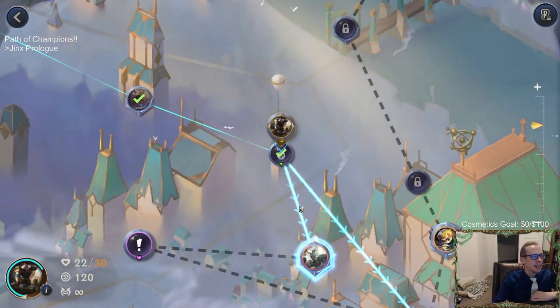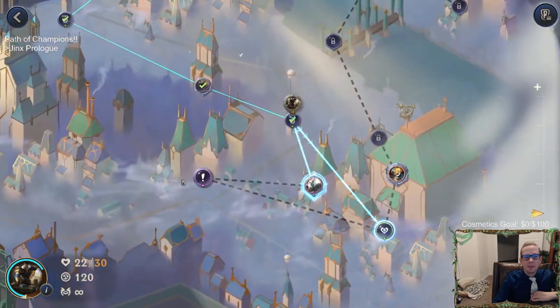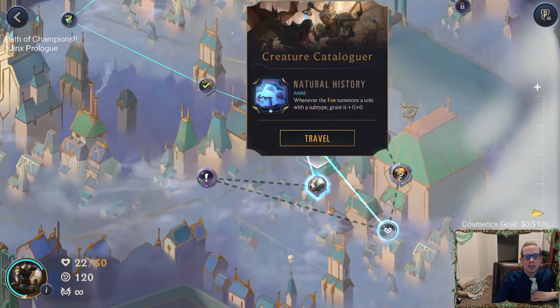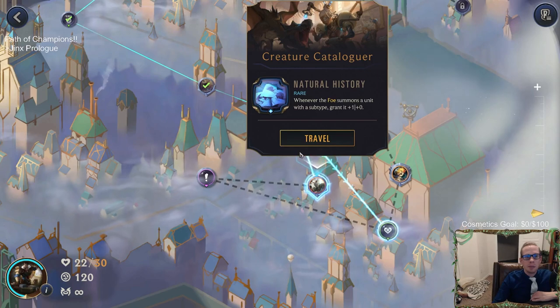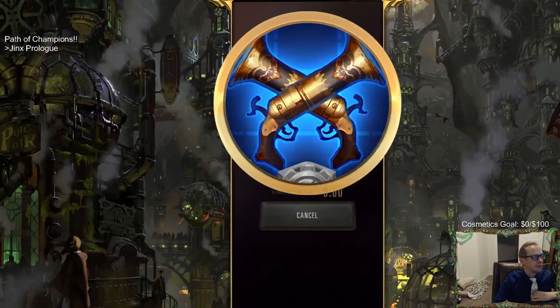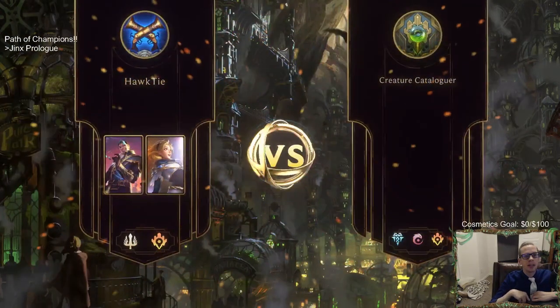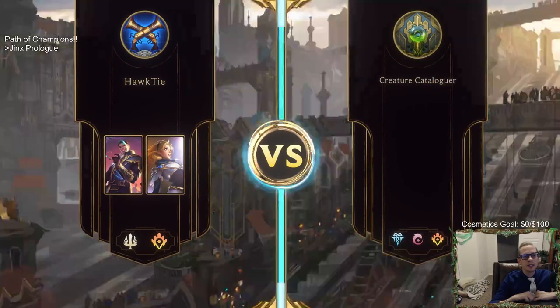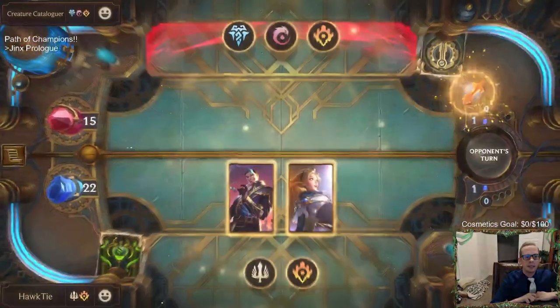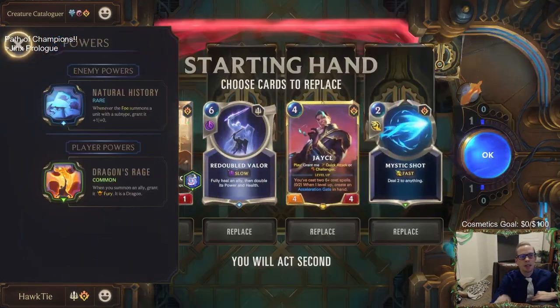Chat says I should have taken Heimer. We're definitely going to go for that purple epic exclamation mark node. Someone points out the tech card would have been great with Heimer — that's true. But I just don't want Heimer-on-Heimer crimes. No Heimer-on-Heimer crimes here.